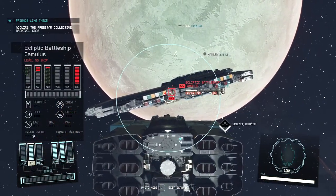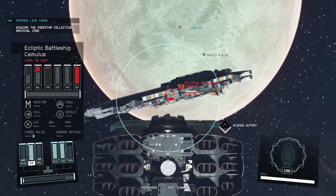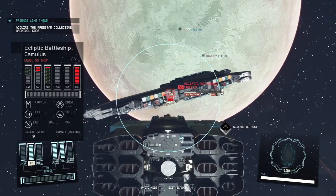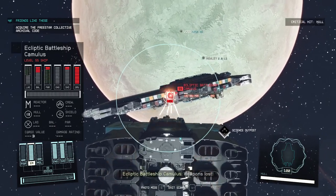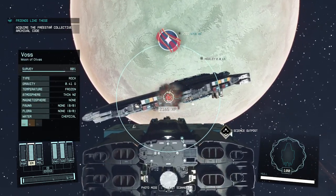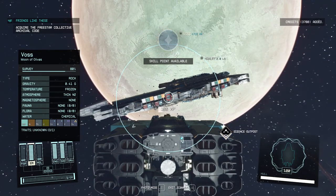You can get a bit more shielding and firepower by going for a class C ship, but your ship becomes that much bigger. In my opinion the difference is not good enough to give up the advantages of being quick and fast. So with the upgrades unlocked by the piloting and starship design skills, what we have now is the best possible small ship — and arguably the best overall ship.